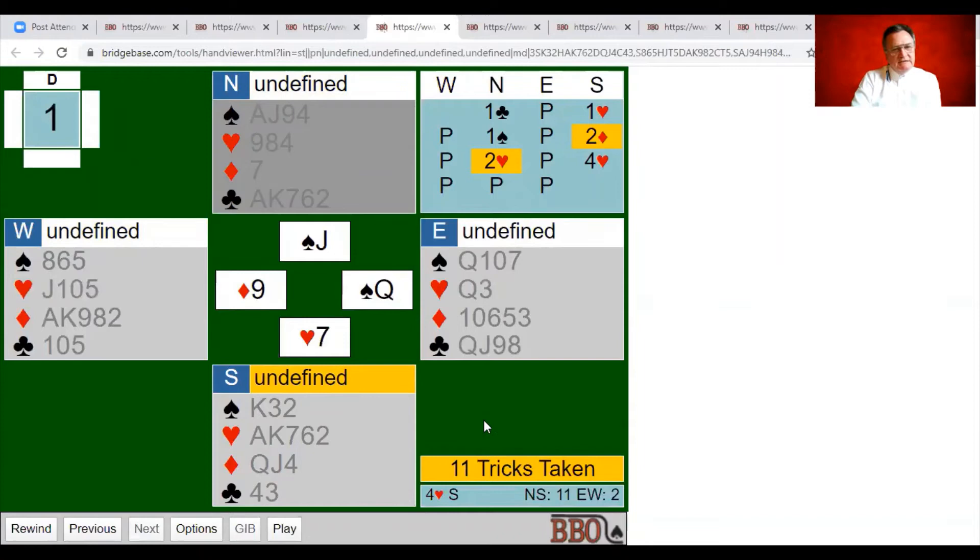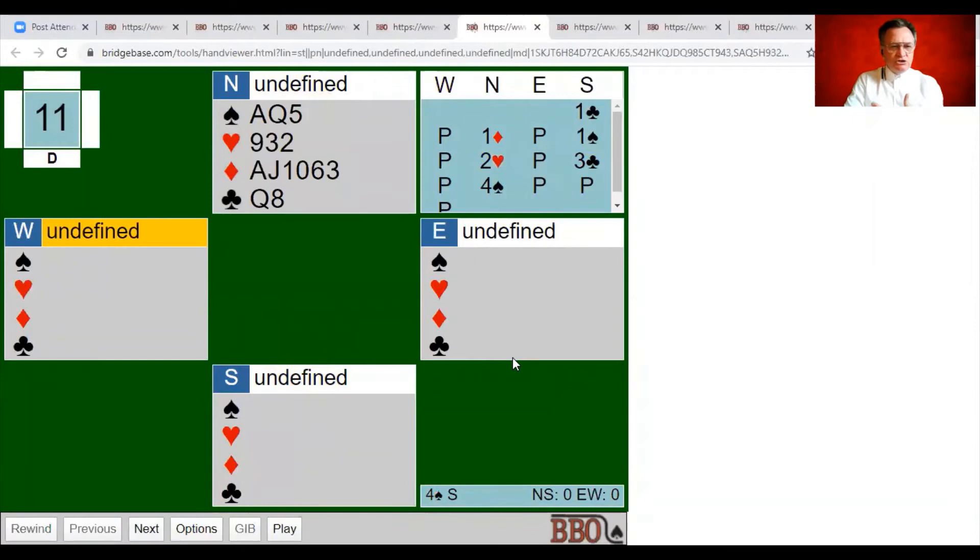A number of things to consider on that hand — the ruffing finesse, setting up a side suit — and it's all about combining your chances. A friend of mine used to say: look at all the different possibilities on the hand, pop them together and see what comes out as the best option. Now let's look at the next hand. You are the responder — partner opens one club as south, you as north bid one diamond, south bids one spade. We're not sure where we're going.